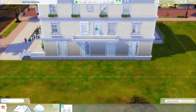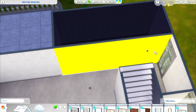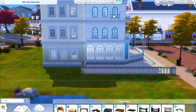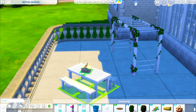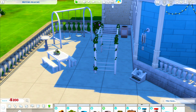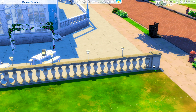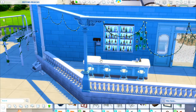I wanted to share a trick I saw on TikTok. If you saw those little custom bike racks I made — I made a basement, then took the regular pool ladder and raised it up so you can only see the top of it, then placed bikes next to them. It's a really easy hack. All you need is bb.moveobjects on. The pool ladders are base game, so you just put down a basement under where you want them and raise them up.